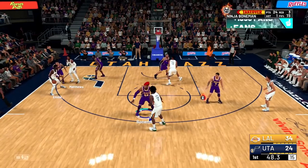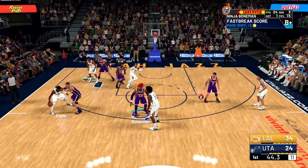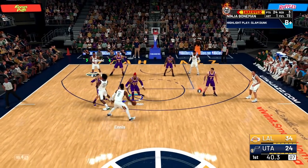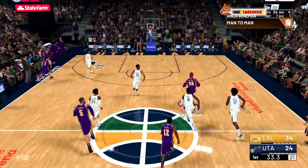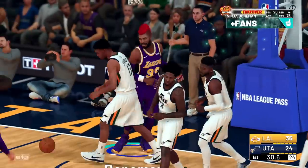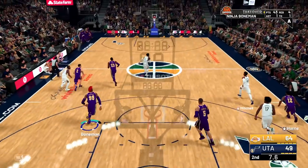The next thing I'll tell you guys is go for strong finishes. Those do not cap out at 25. In this specific game I got 32, and it gave me 4,400 points. A lot of times, if the posterizer animation doesn't come up and you take a lightly contested, heavily contested, or smothered layup and make it, it's going to give you a strong finish. So go for those.